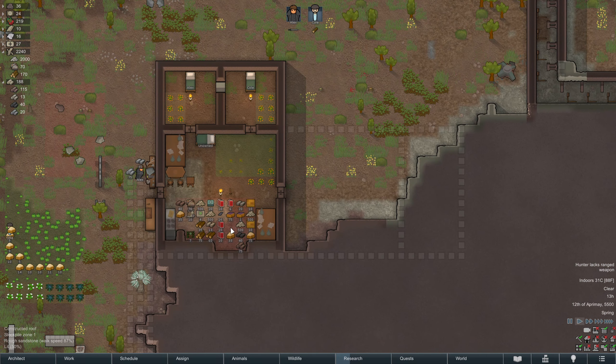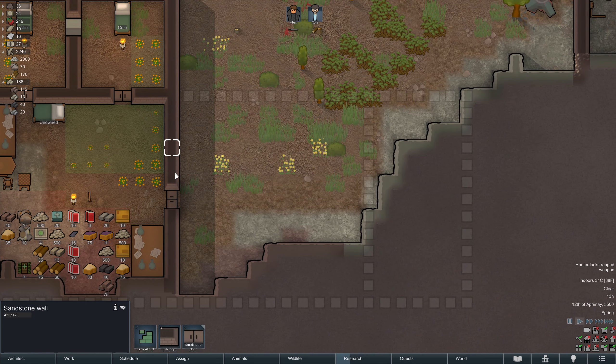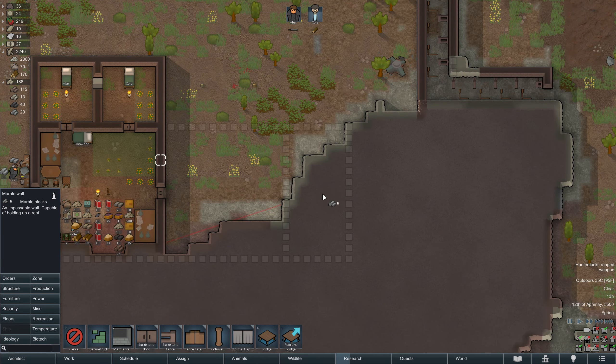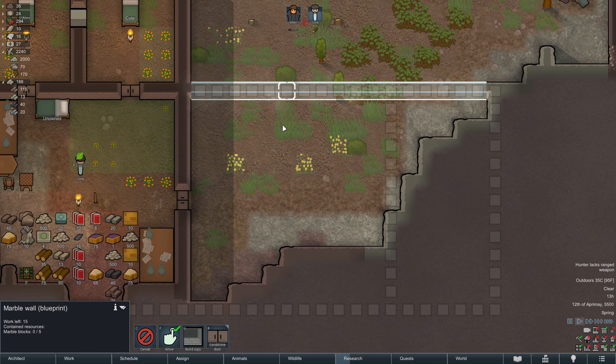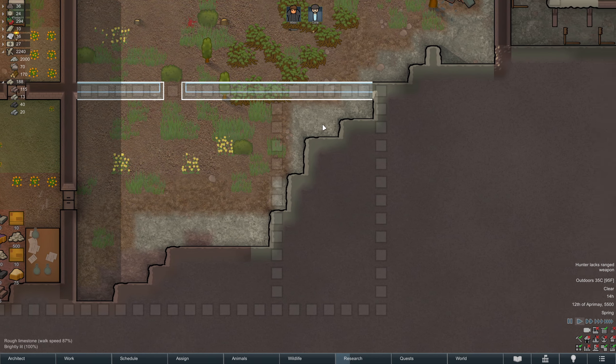I guess we're just gonna hunker down and work on research. Actually, we should get a prison ready — that's a good idea. We'll make a prison here, this area over here will be our prison.